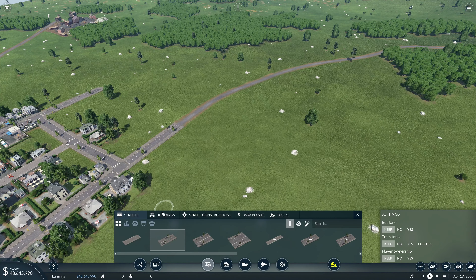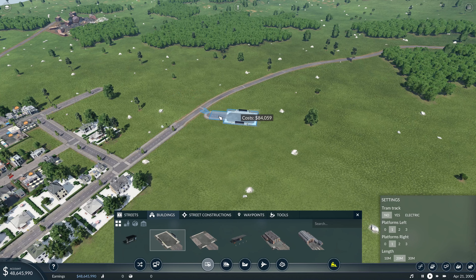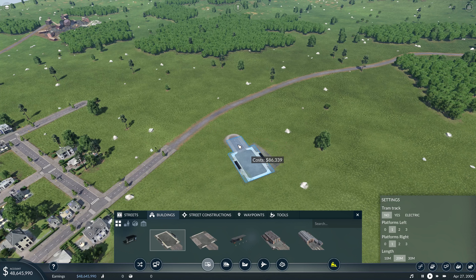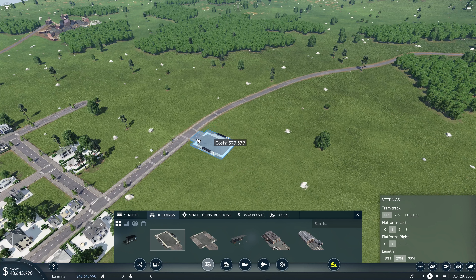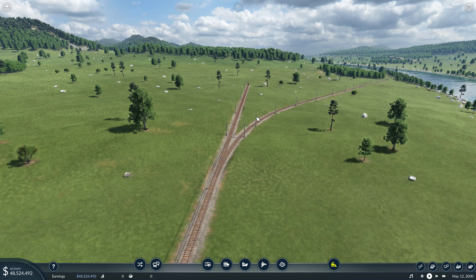We've also got automatic snap for depots. When you grab a depot and move it up to a road, it snaps automatically and stays horizontal to it — whereas before you'd have to shift it around with the tools. Now you can just snap it straight on.